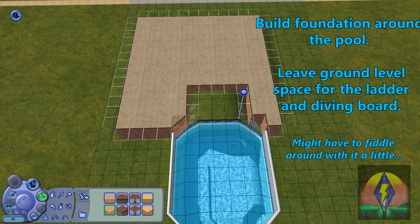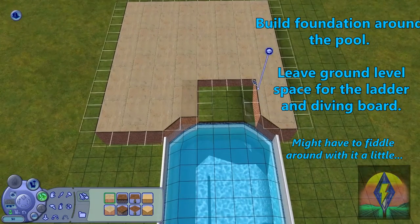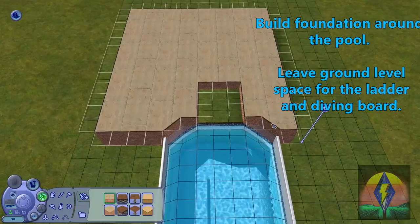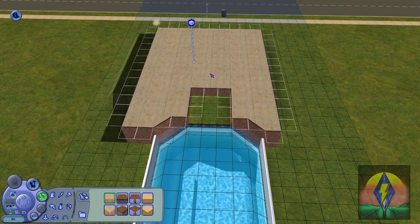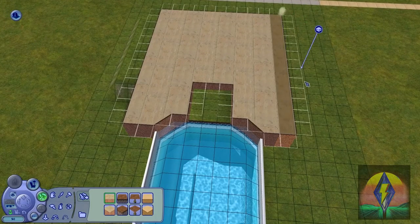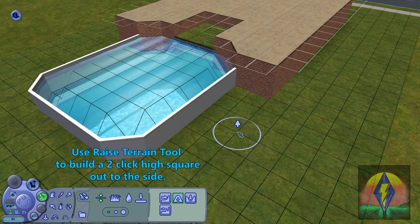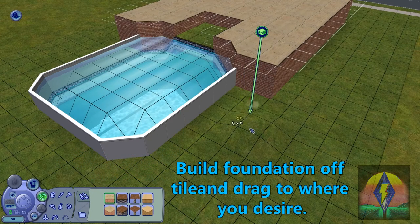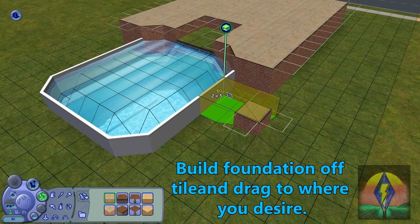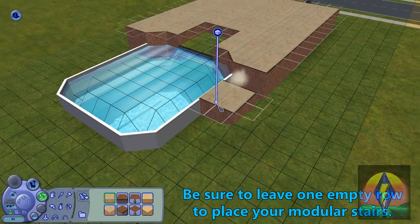In this video, I'm building a whole deck. As you see in the video, you might have to fiddle around with the deck a little bit — it's not the most complicated as long as you've followed this tutorial up until this point. Now, somewhere outside of the pool, we're going to make that same square like we did earlier, but we are going to do a two-click high square. On top of this square, we are actually going to do another foundation. You can drag that foundation right up to that half wall. Make sure you leave an empty row for your stairs, and then you can build that foundation all the way around your pool.